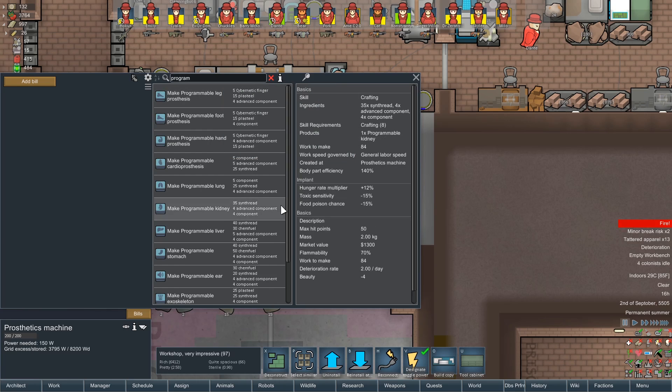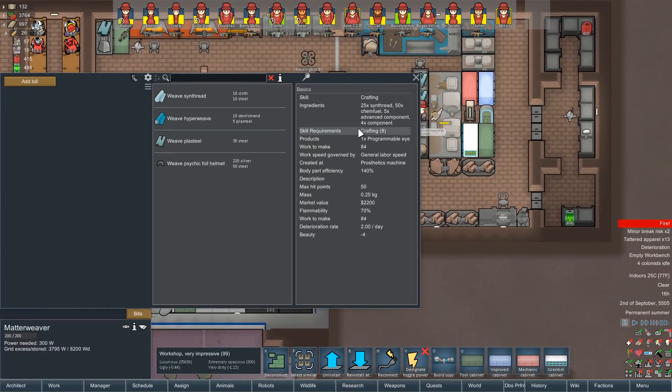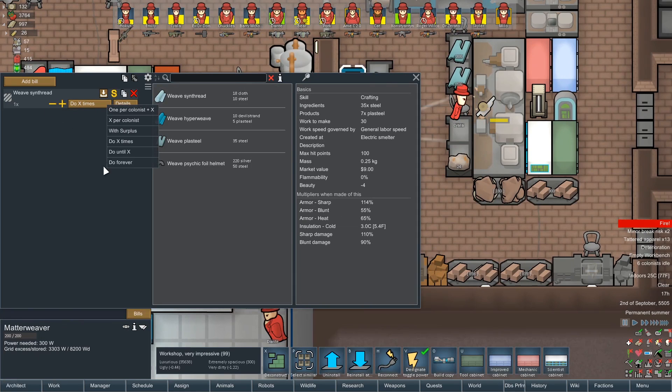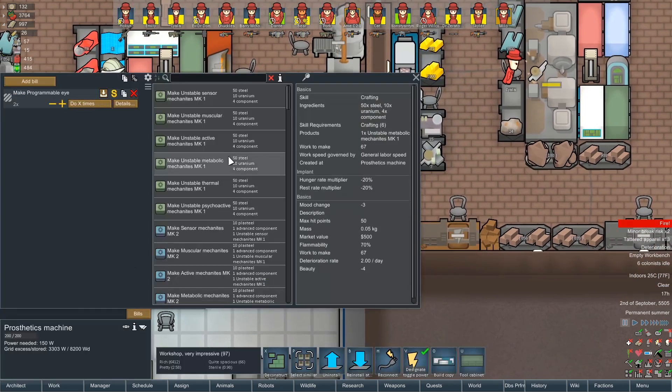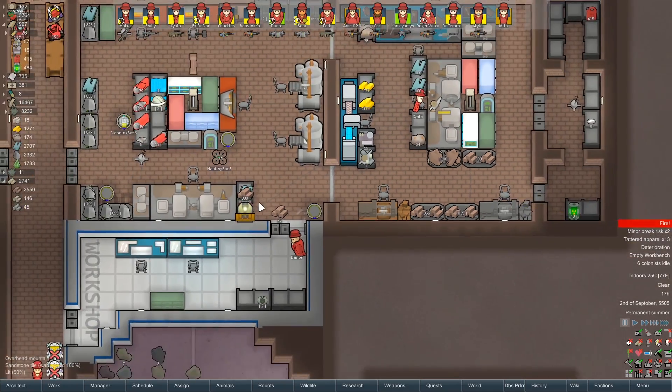We need programmable eye - there we are. So it's going to be 10 advanced components, 8 regular components, 100 chem fuel, and 50 synthread. Luckily we have a mod that allows us to produce synthread, so that's not a big problem. But I'm not sure we have that much cloth - that's the only concern I've got. Go ahead and say make until we've got 100. Synthread - 25 each. Say until we've got 100. We've also got the ability to make hyperweave if necessary. We may need to start growing cloth of all things.